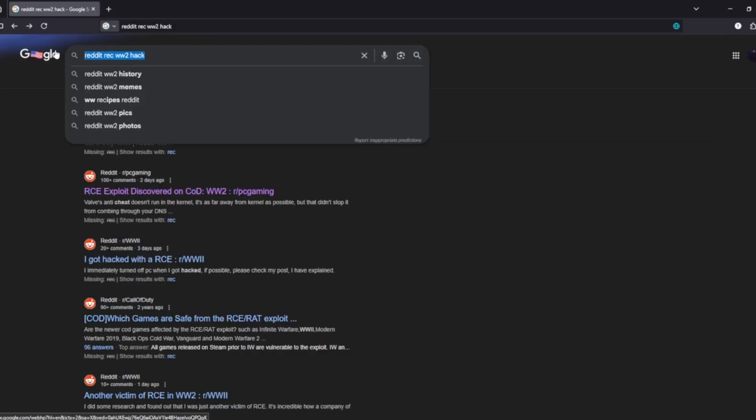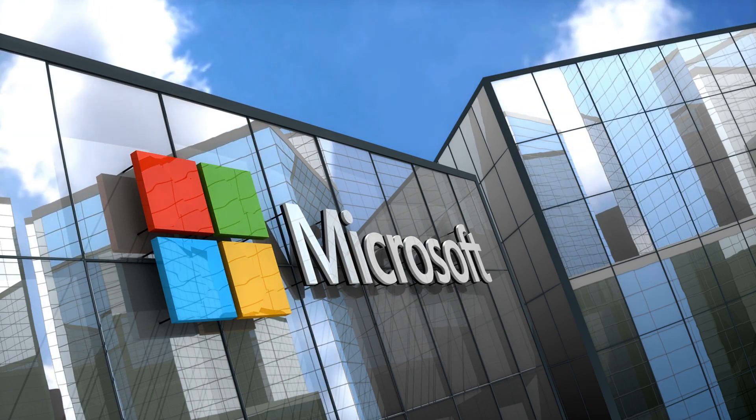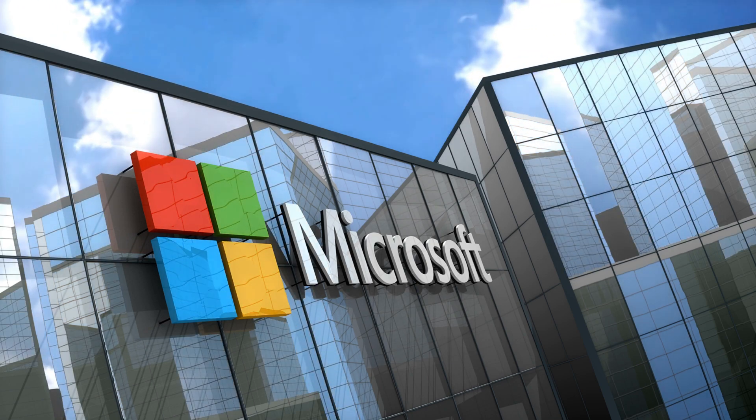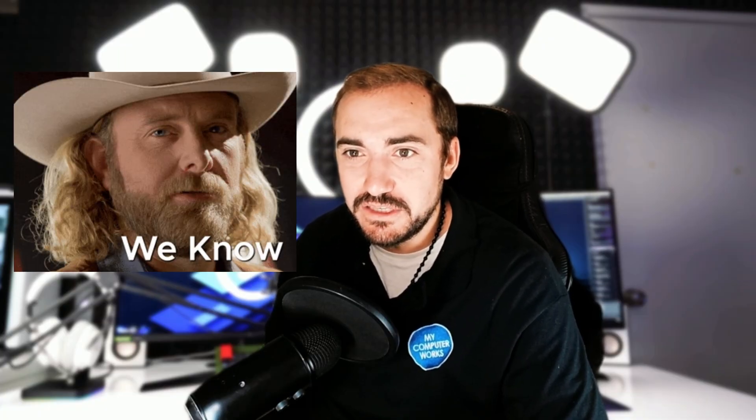What did Microsoft do in response? Shortly after reports spread, the Game Pass PC version of Call of Duty: World War 2 was pulled offline. Officially they just said there was 'an issue,' but the community knows what really happened. No patch, no fix — just silence. Pretty much classic Microsoft.